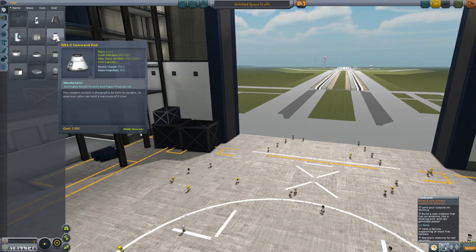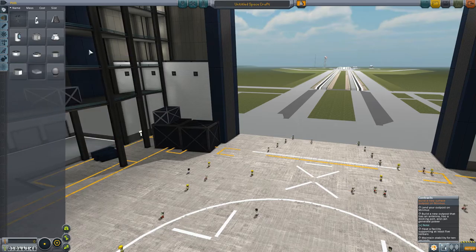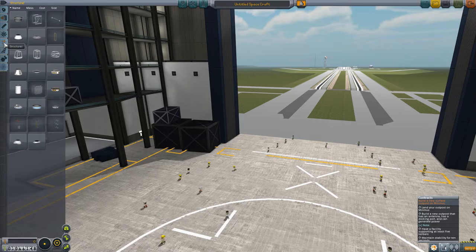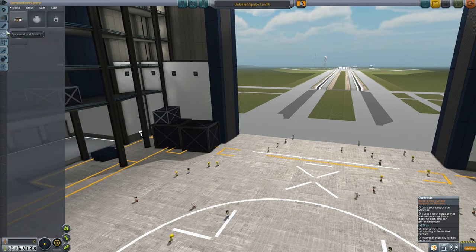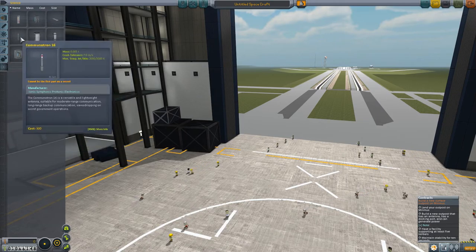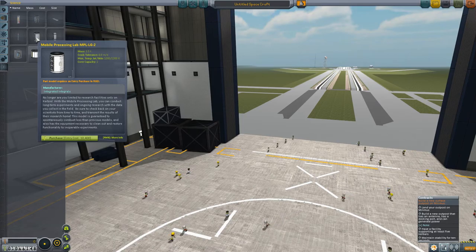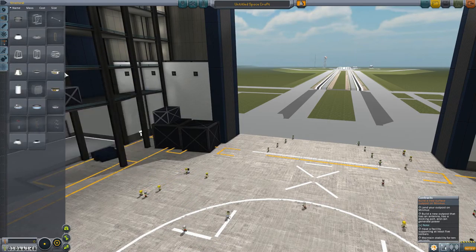The Mark II command pod has crew capacity of 3. The lander can has crew capacity of 2. So technically we could make something that would land on Minmus and then leave again. We can have the mobile processing lab — look at that — it's beautiful. Let's see what we can build here.